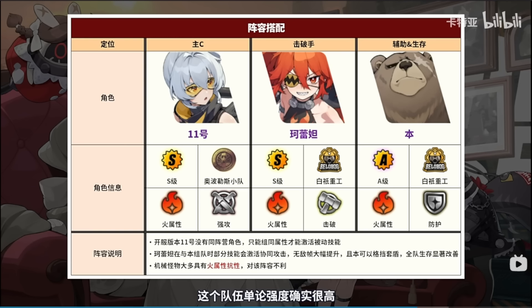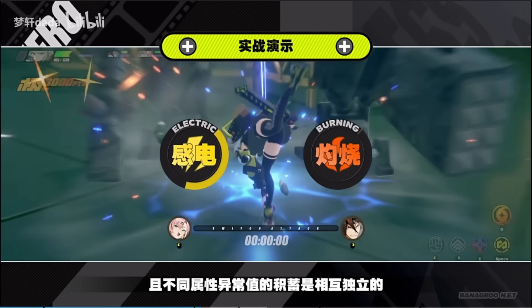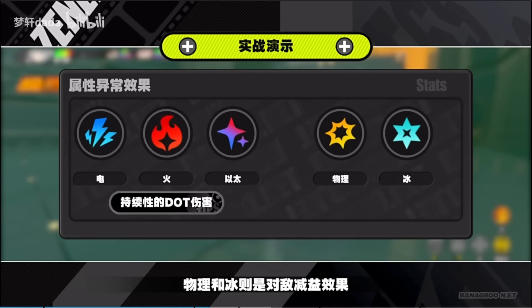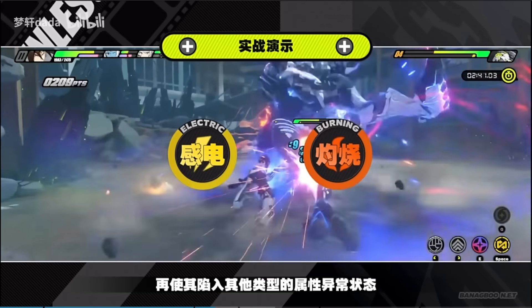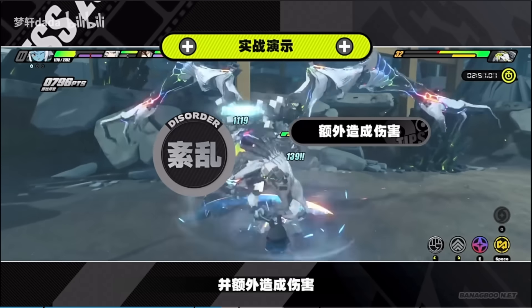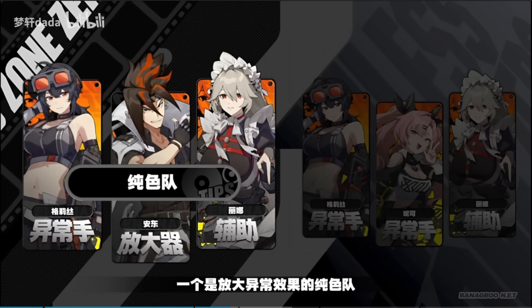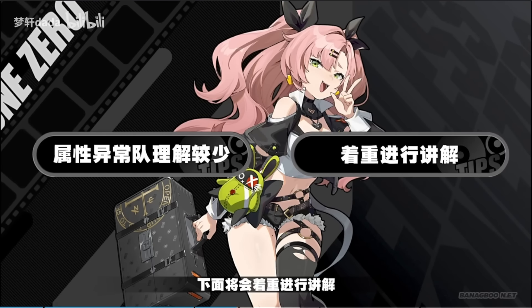In contrast to the standard daze build-up team, you also have attribute anomaly teams, which focus on applying the anomaly debuff on the enemy. In this game, there's Shock, Burn, and Corruption, all dealing damage over time, while Assault and Ice are more instant damage in nature. You can apply multiple anomalies, but as soon as you apply the second one, the original anomaly triggers a distortion effect that deals extra damage calculated based on the first anomaly applied, and this also accumulates daze. In anomaly team comps, you don't need a dedicated stun character, as you'll be doing a lot of damage.